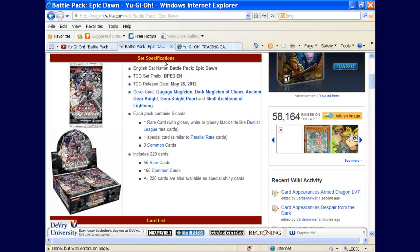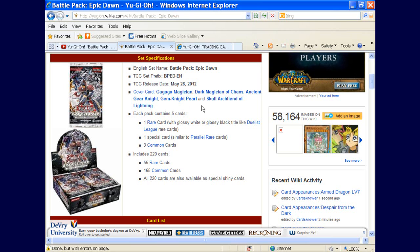Let's go into what you can expect from the set. The set has 220 cards — 55 rares and 165 commons. Every card in the set is available as a special shiny card. At 36 packs per box with each pack costing $2, that's $72 a box. But if you pre-order, you can get it way cheaper than that.